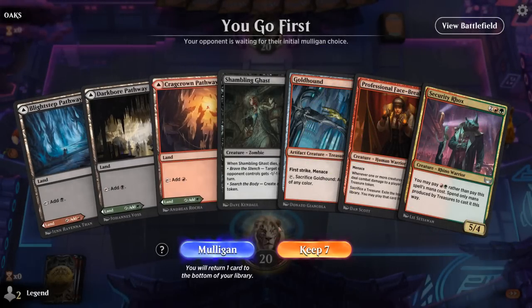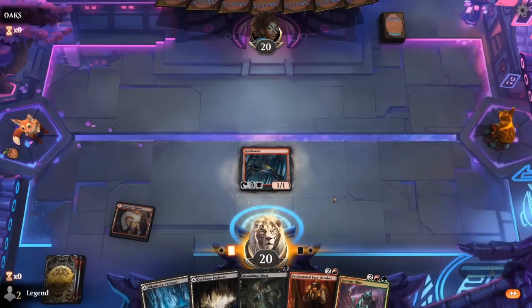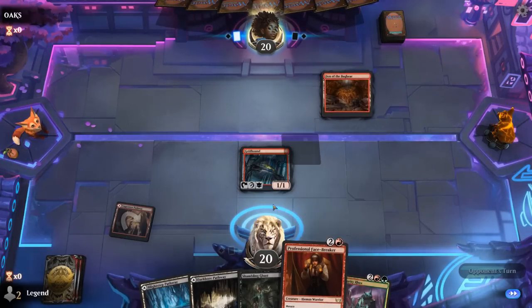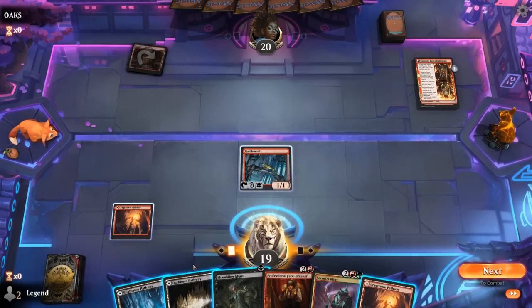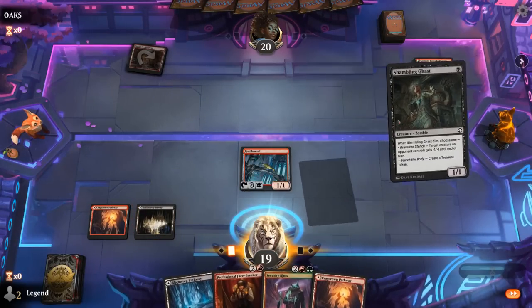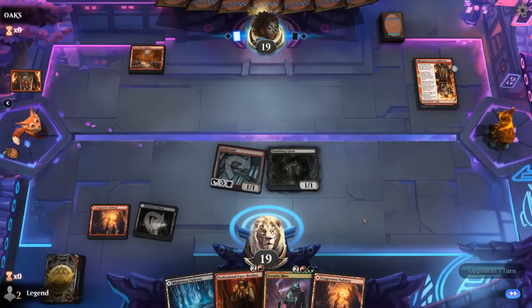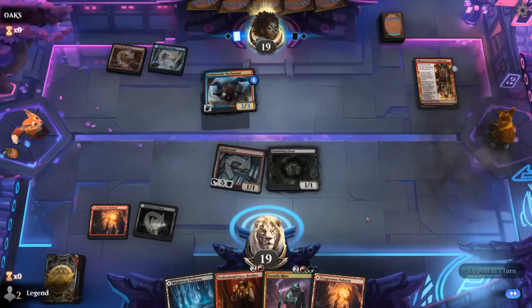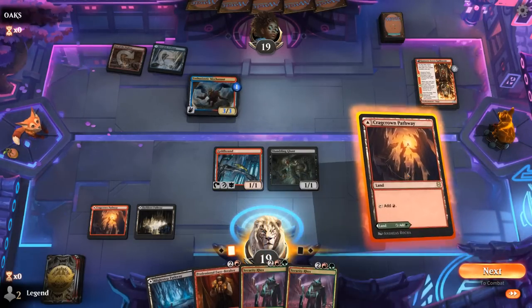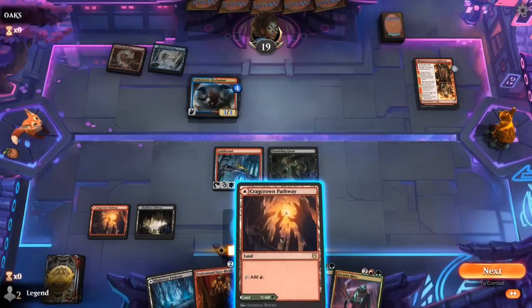We're on the play and we're just one Kalain away from having a turn 2 7/6, so gotta keep and cross our fingers. Turn 1 Goldhound. Even if we don't draw Kalain, it's still a reasonable hand with Facebreaker playing well with Goldhound. Opponent on Mono-Red with turn 1 Kumano — sadly no Kalain. Just Shambling Ghast for now. Next turn Facebreaker could maybe set up Security Rocks if we can connect with both of our creatures. Mechonaut with a plus-one counter — it prevents us from attacking with Shambling Ghast, unless we just want to attack to make a treasure and still set up our Security Rocks.